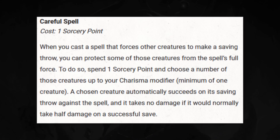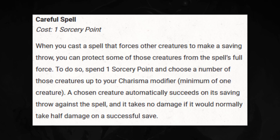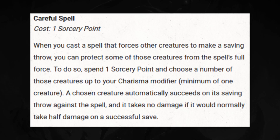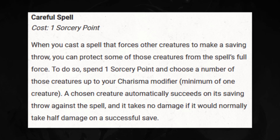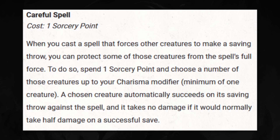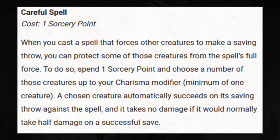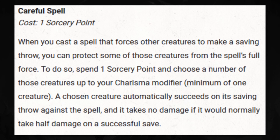Going through this list alphabetically, starting with Careful Spell. Largely this functions the same — you can still protect allies in a blast radius. Whether you're doing Burning Hands, Thunder Wave, Fireball, or Vitriolic Sphere, you can create a pocket of safety around a number of creatures equal to your Charisma modifier. What's different is now instead of just forcing them to save, you can actually protect them from taking damage entirely. So effectively this is like the Evoker's Sculpt Spells feature — every sorcerer can do what you can, and it just costs one sorcery point. Careful Spell got buffed.